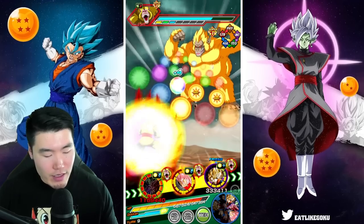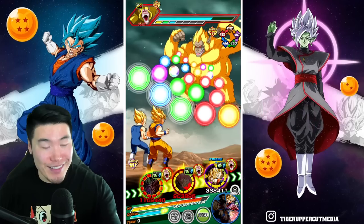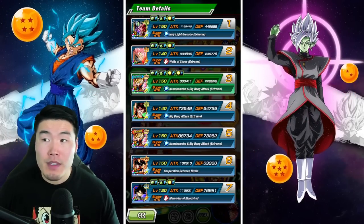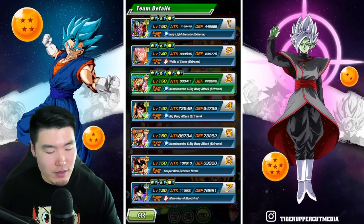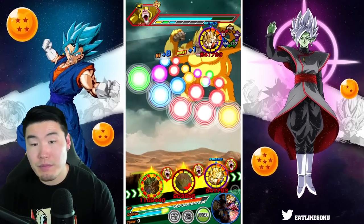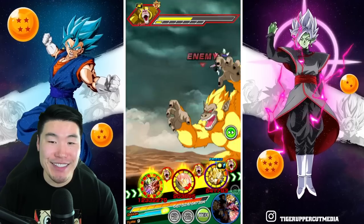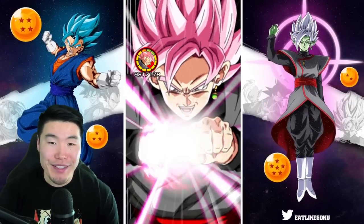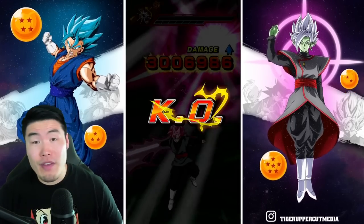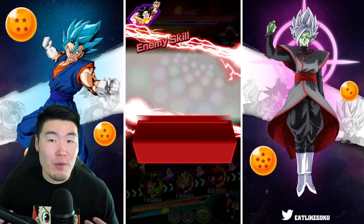I'm going to put the LR in the first slot again. We're missing the support from the Rosé super, but Rosé is going to hit pretty hard right now and I don't want it to kill the Great Ape before the LR gets a chance to attack. 445K defense — we did get debuffed last time from taking a super — so this should actually be around 500 to 600K. Still going to be over 10 mil — with only one support instead of two, 12.3 mil on this super. This rotation is just really, really strong — one of my favorite rotations in the game right now because of how well these guys work with each other.